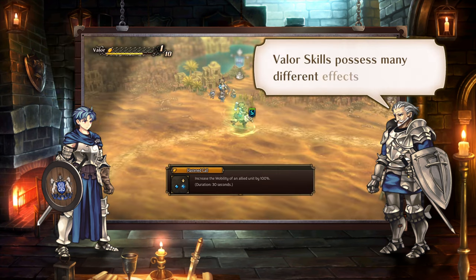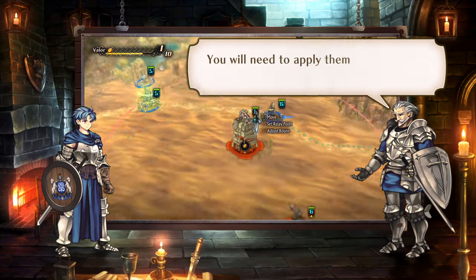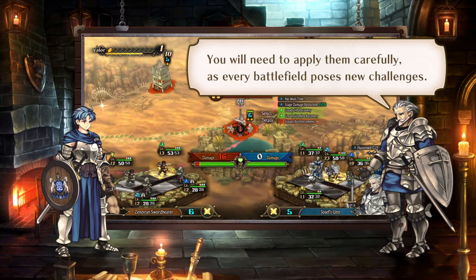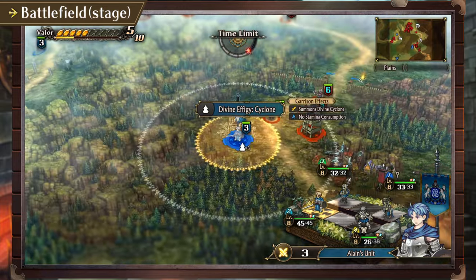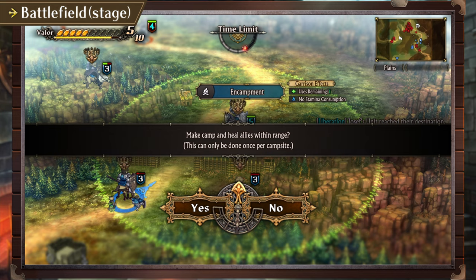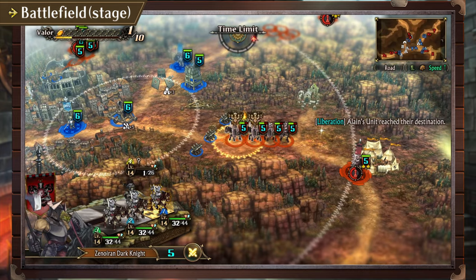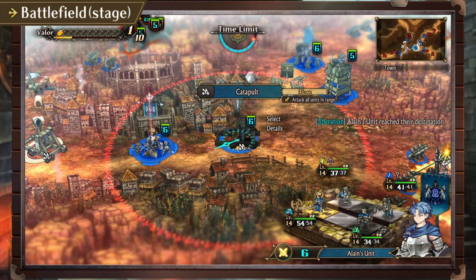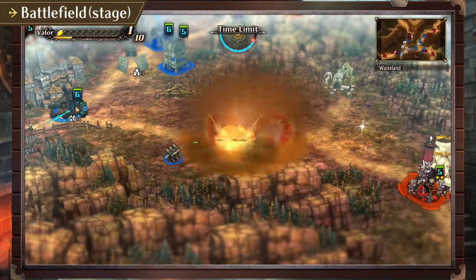Correct. Valor skills possess many different effects and utilities. You will need to apply them carefully, as every battlefield poses new challenges. Watch also for outposts and machinery unique to each battlefield. Taking proper advantage of these can tip the scales in your favor. It sounds like wise use of these techniques can shorten our time spent on the battlefield, preserving our allies' valuable strength.